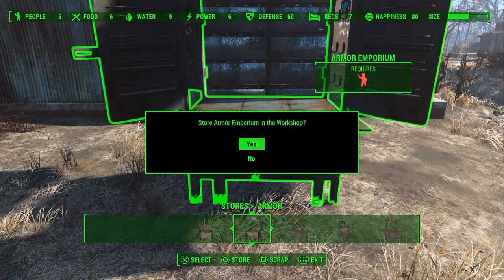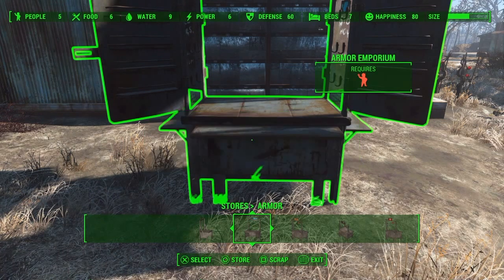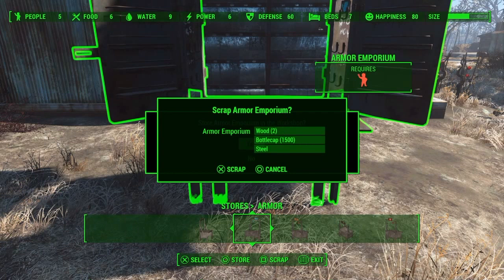You'll know you did it correctly when the scrap menu comes up, but in the background you can see the store menu come up as well. Right now I am holding Circle — on Xbox that'd be B — because if I let go it will mess up the glitch. Keep holding it and both screens will stay up.